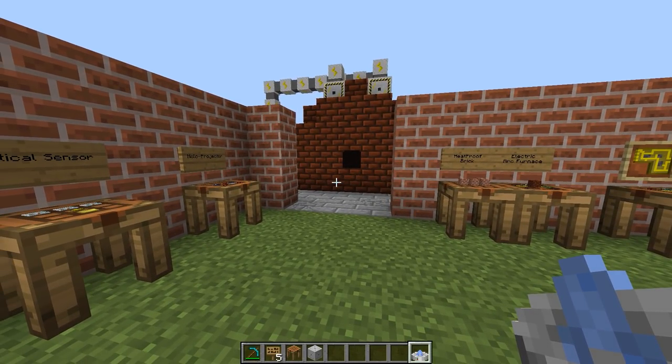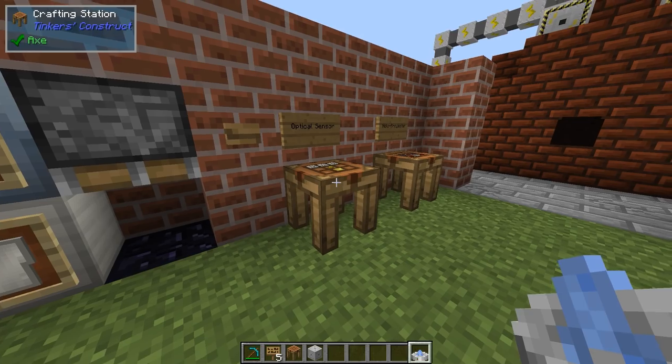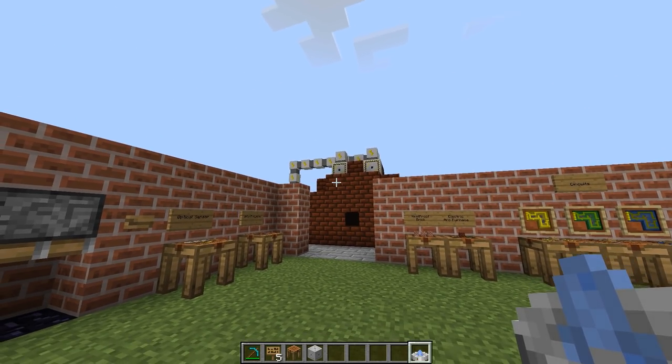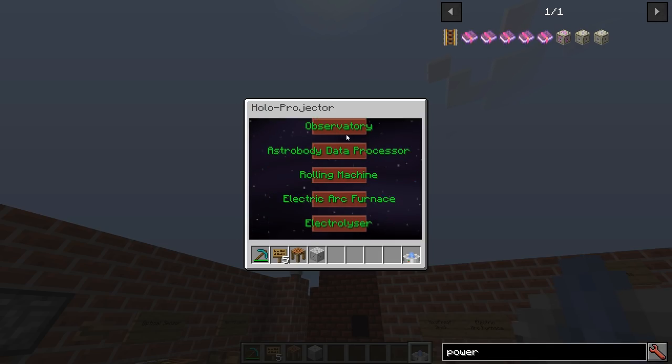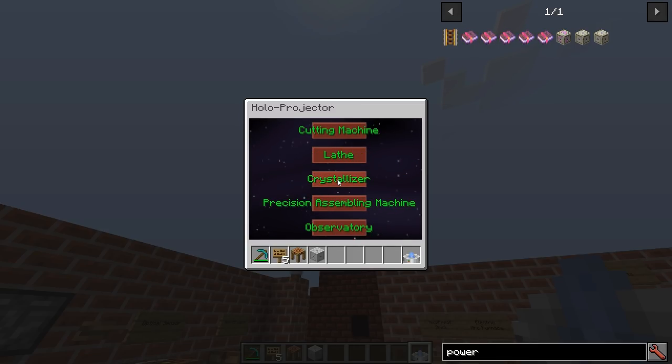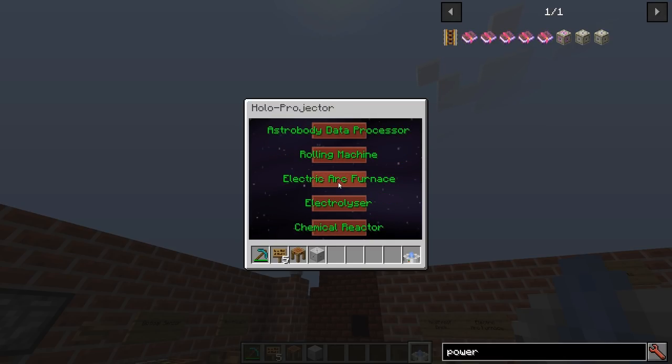The holoprojector is your building guide - it's very useful. Shift right-click in the air and you get into the holoprojector's GUI. There are lots of machines here, and I think the first one we'll take a look at is the electric arc furnace, because it's probably the first one you will build - unless you're in a modpack and you have other ways to get all the steel and titanium.